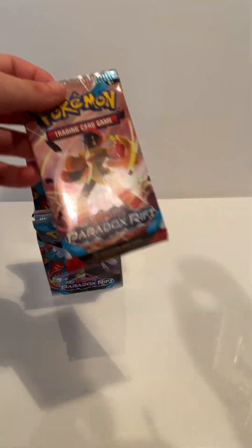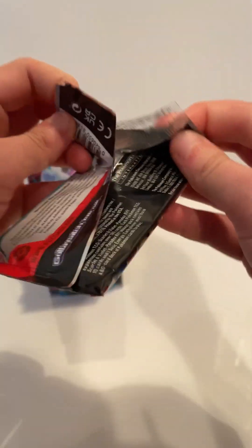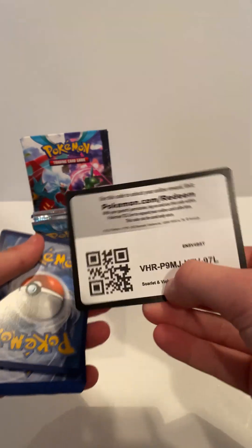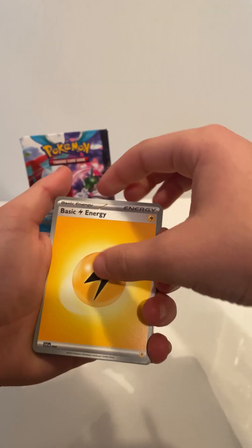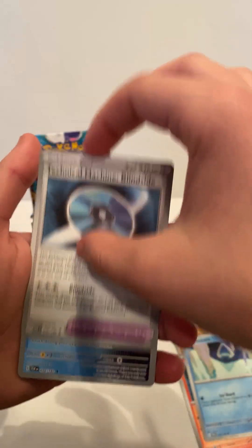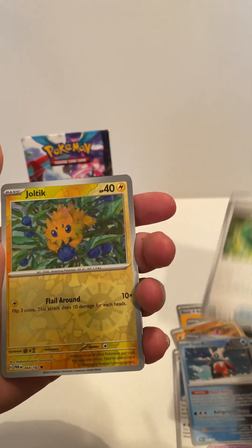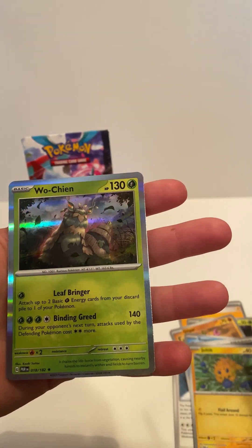Let's start off with the first pack. Black Coat Barn, Energy, Time Machine, Future Type, Iron Bundle. I think there's 182 cards in this set. It just released today — this is Friday, November the 3rd. And a regular holo.